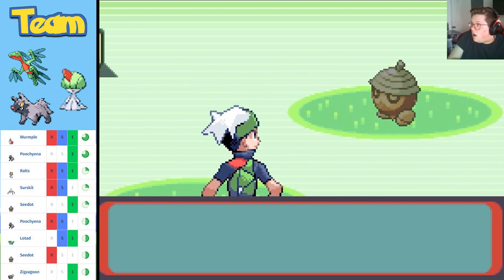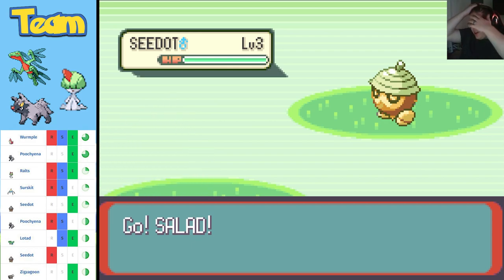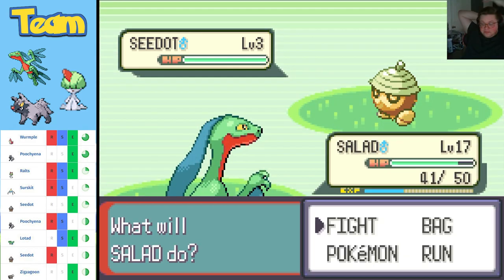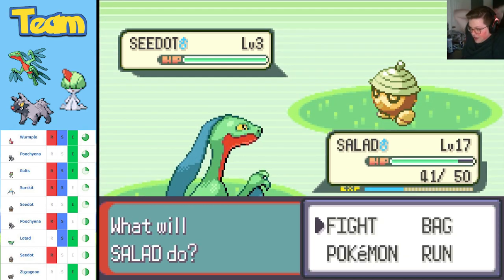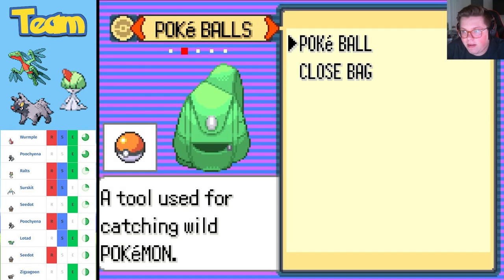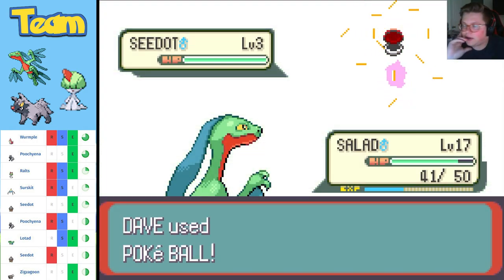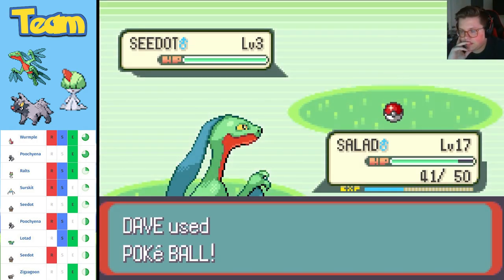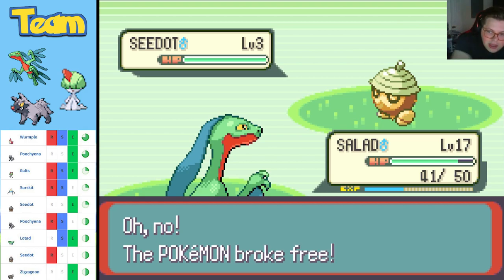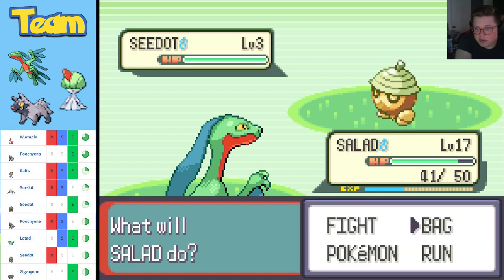Whoa — there we go! Okay, I was getting a little paranoid but I was gonna find him. I Googled it — apparently this dude is a one-percent spawn. One percent! I've got five balls. We're throwing one — I don't want to kill this guy on accident. He's a one-percent so it's not like I can find him again easily.